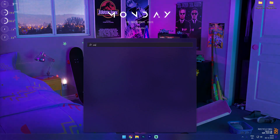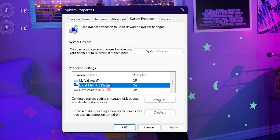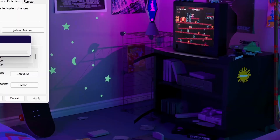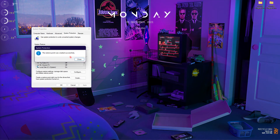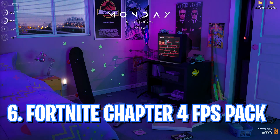Step number five is creating a restore point. Search for 'Create a restore point,' wait for the drives to load, and find your Local Disk C or any drive marked as System. Click Configure and make sure 'Turn on system protection' is enabled. Click OK, then click Create, name it 'Fortnite,' and click Create. I highly recommend not skipping this step — in case of any emergency or data loss you can always restore your computer back to normal.